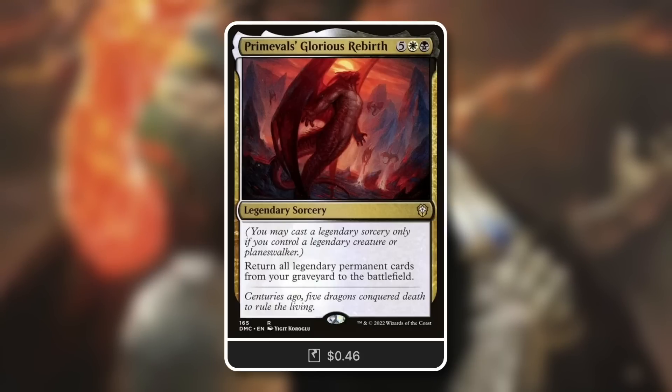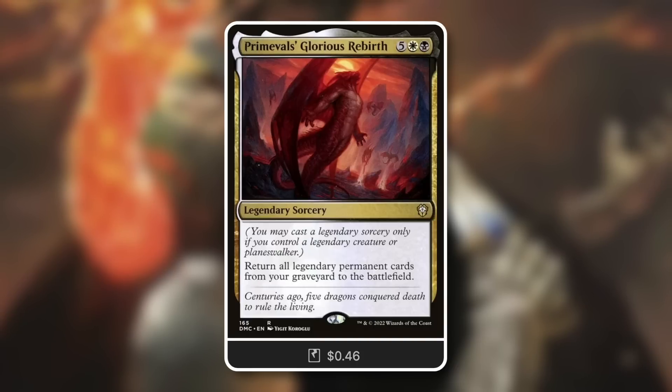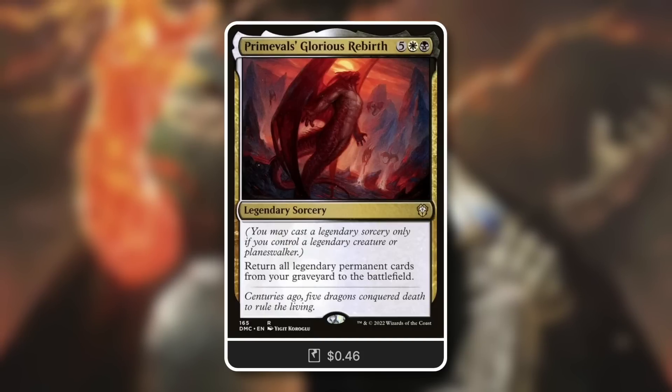You may cast it if you control a legendary creature or planeswalker — exact same text as our brand new legendary instant, except instant is replaced with sorcery. It says return all legendary permanent cards from your graveyard to the battlefield. So this one is a massive reanimation effect just for you. If you are playing legendary tribal, that is a new spot for this brand new card — it can have a massive impact.